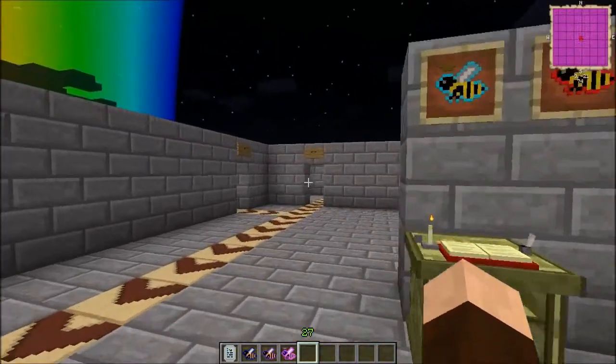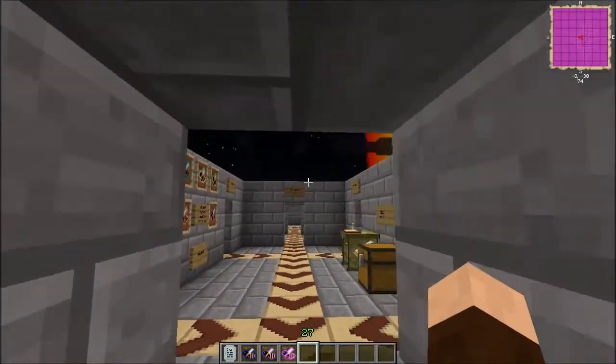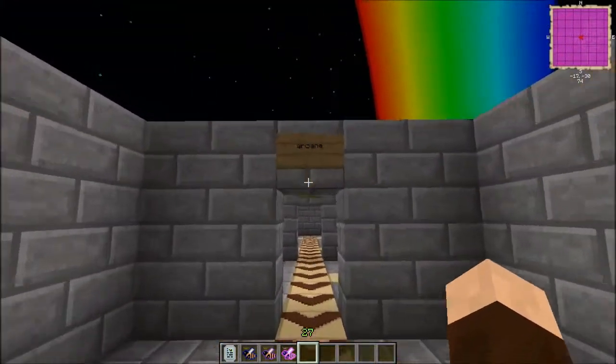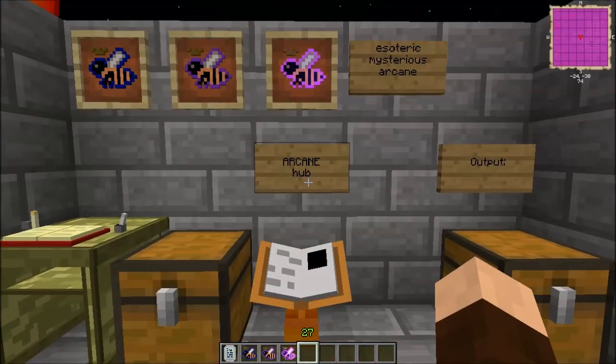Today, we are going to go off to the land of magic, off of the Veiled Hub, and go visit the Arcane Branch of bees.